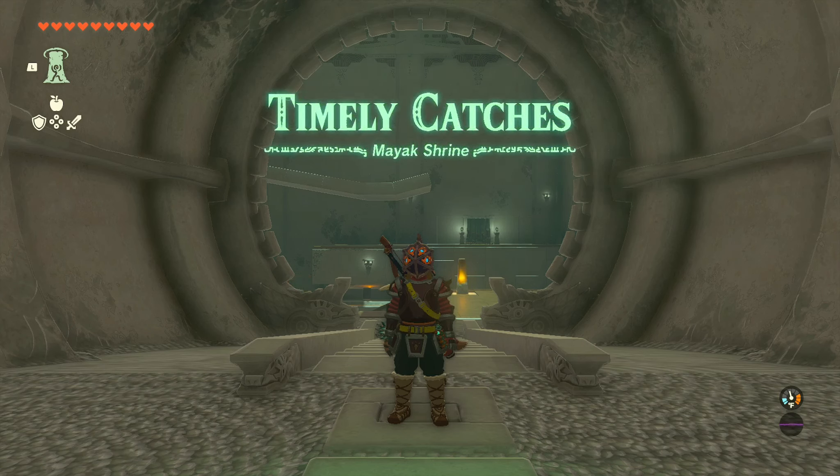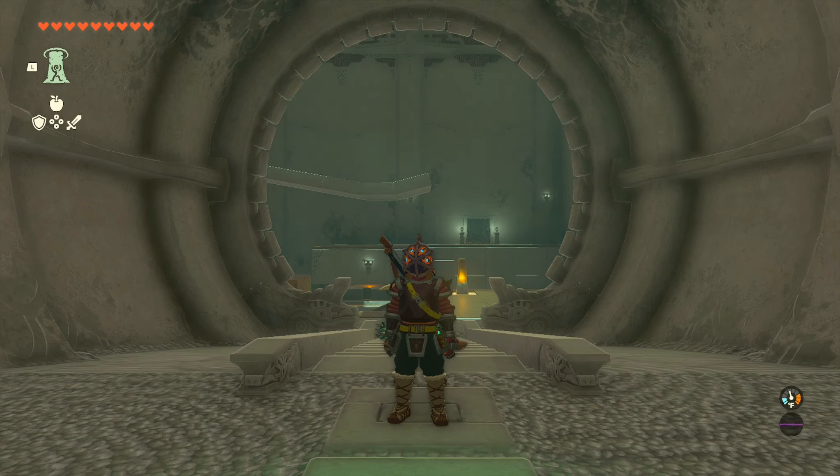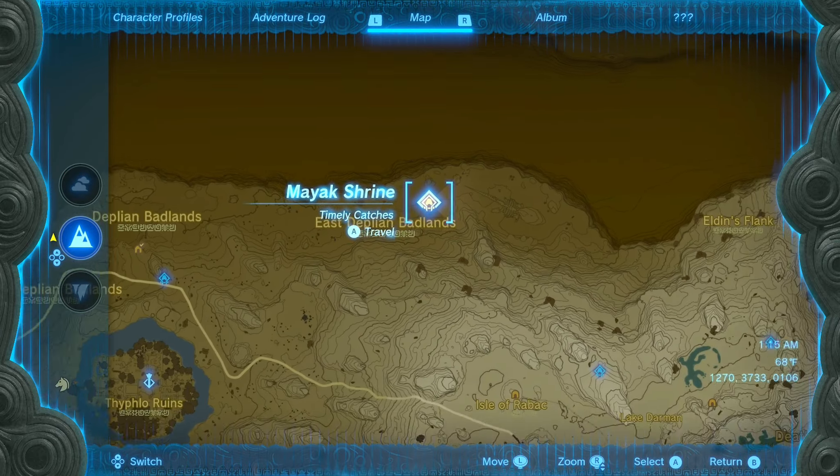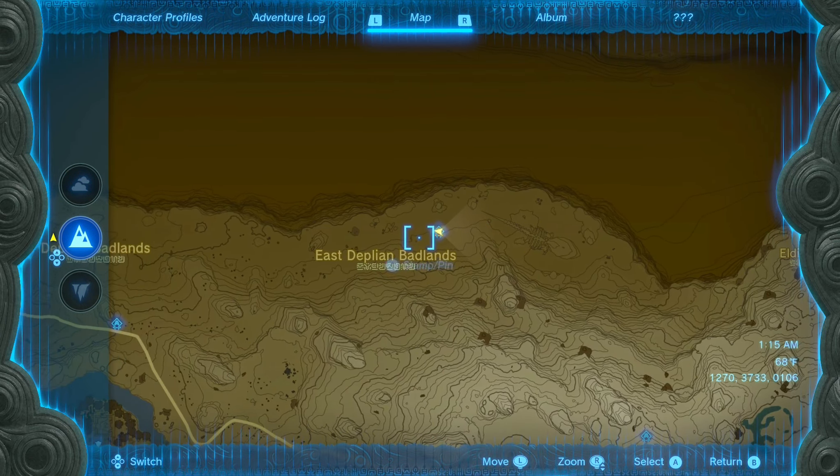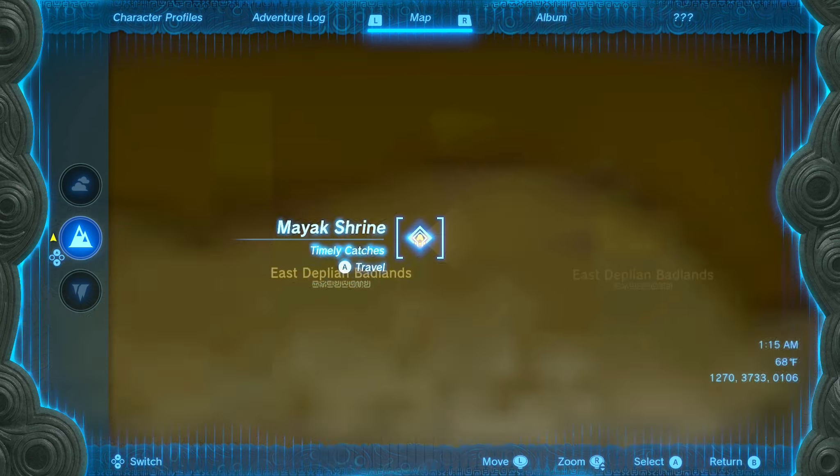Hey, what's up guys? Today I want to show you how to complete the Mayak Shrine and its location. So this shrine is located at the very top of the map, basically in the middle, in the Depleon Badlands, right next to this skeleton right here. You can mark right here, and you'd be able to find this very easily.